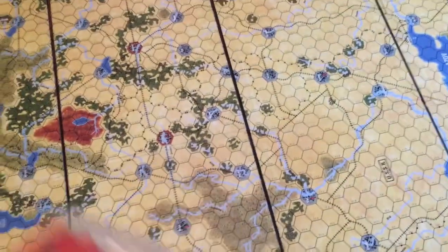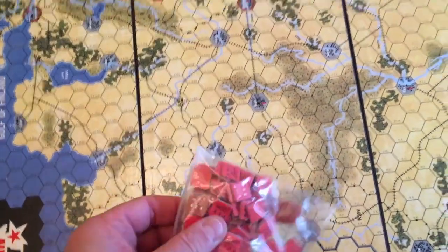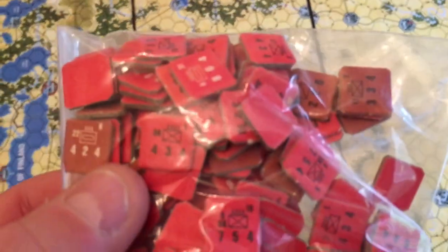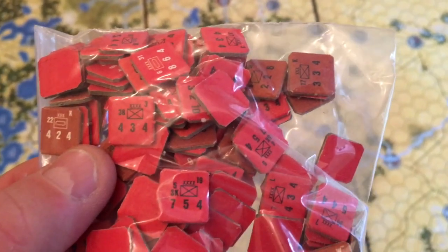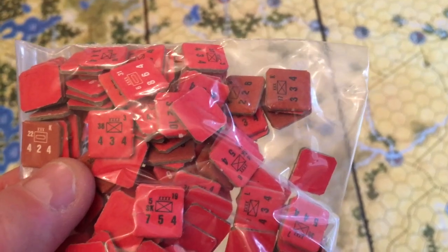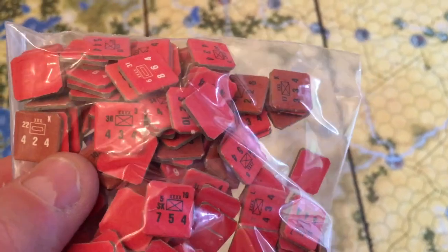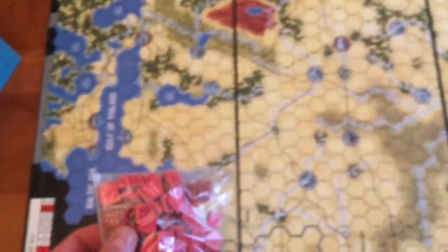I have bags of counters. These are the tiny little things that we had during those days. My old eyes can just about make out the numbers — I'm sure I'll manage. They look to be a fairly matte colouring, and it looks like the corners have been clipped. So that's all good.